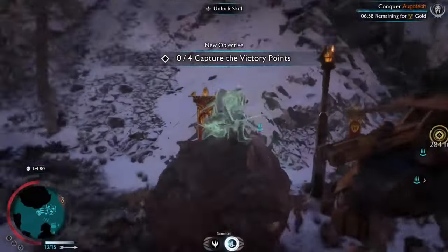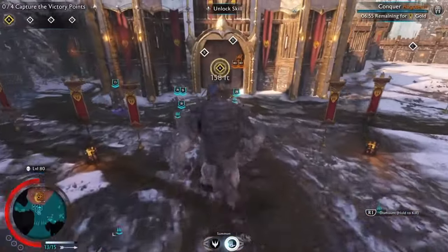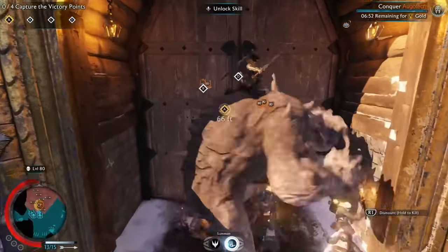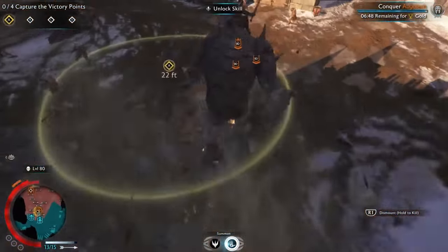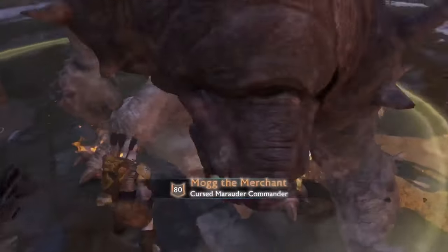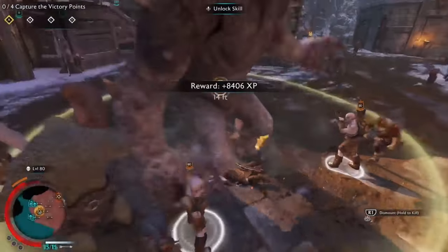The first thing I'm gonna do when I destroy this fortress is to mount the Graug and instantly break through the gate. And as you can see here, because of their mortal weaknesses, I can instantly kill the captain.